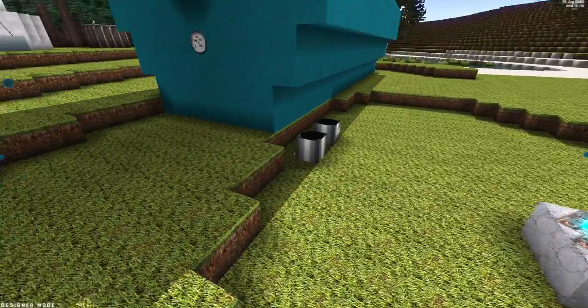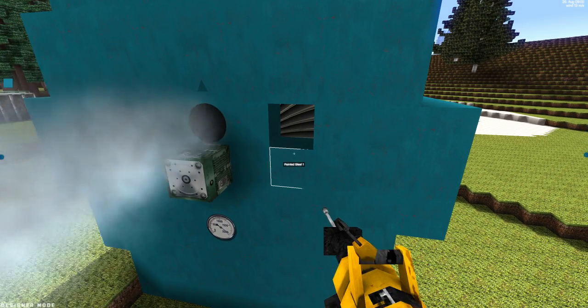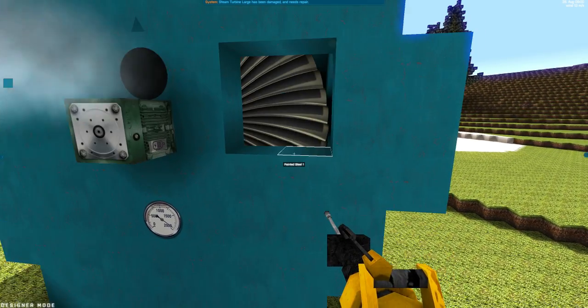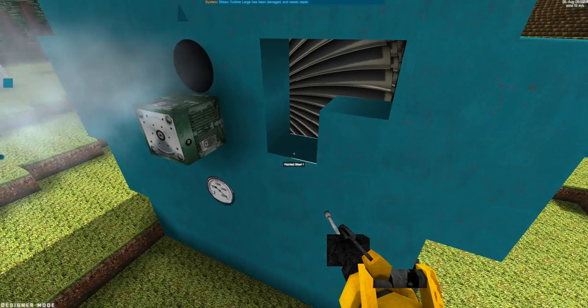Let's real fast take a look at what's inside the big steam turbine. This will of course make it malfunction, but we can see the steam turbine blades in here. I'm just going to repair that again.